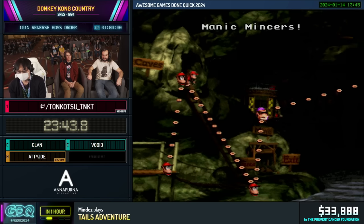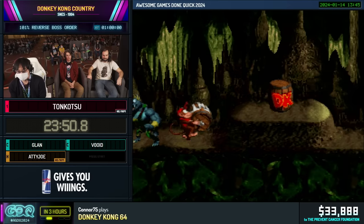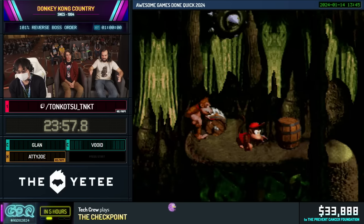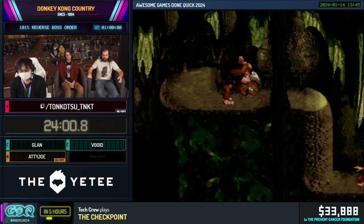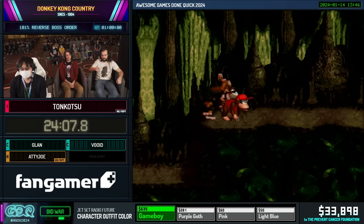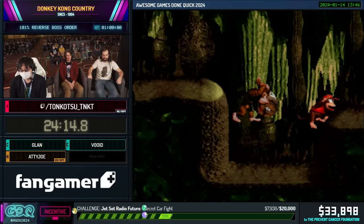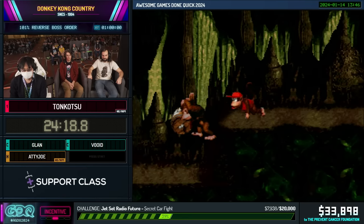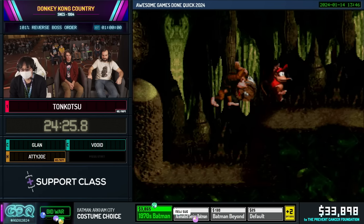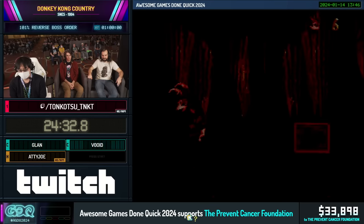He's gonna bring over this TNT barrel and make it so that both Kongs have it — but not really at the same time. Now he has the invisible object, and he's gonna make it so that the TNT barrel opens the bonus in a specific way so that after that he can drop the invisible object, sending him to where he wants to go. This is the hardest. Nice.